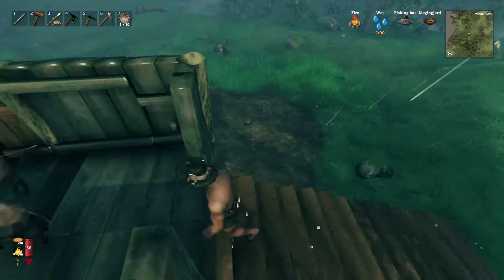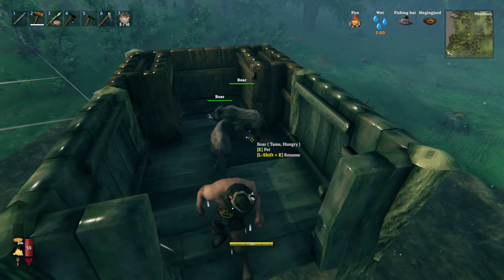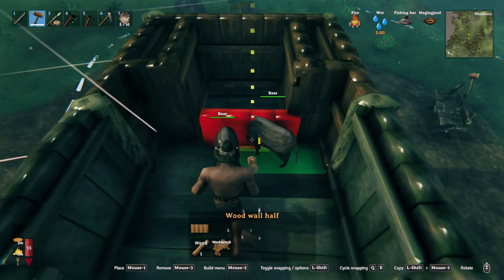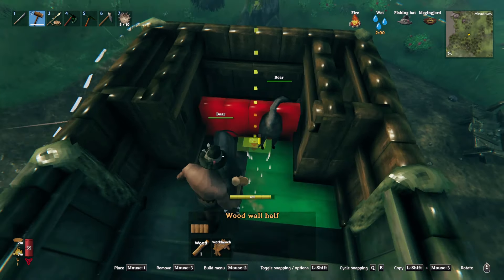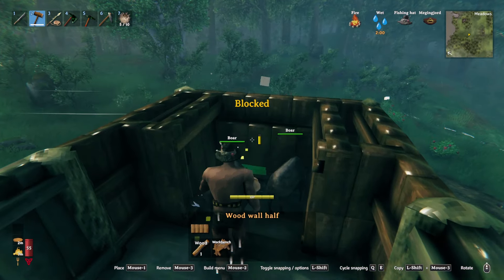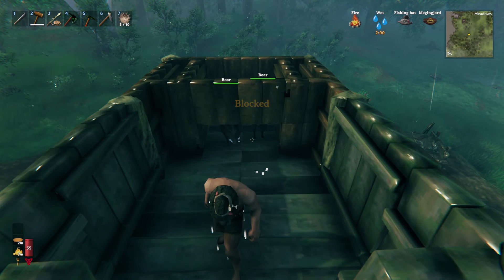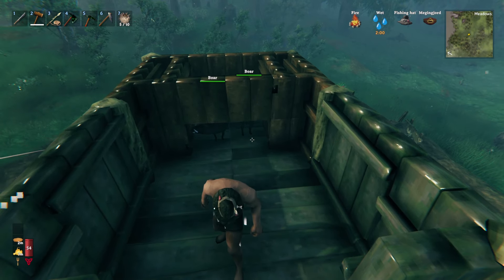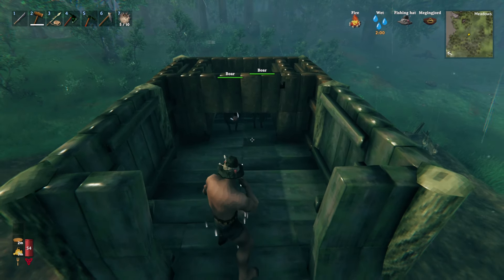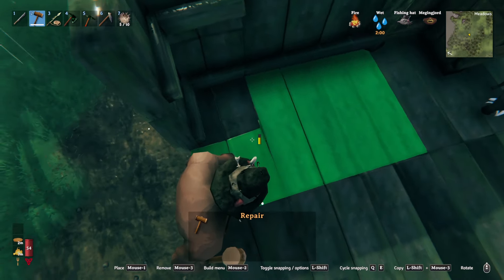We have both up here — quickly go ahead and destroy the stairs to stop them from trying to run down. Now we need to shove both of them in that corner. They may be impossible to wrangle, but shove them in there and quickly seal it off. Yeah, this will definitely be the hardest part of everything because they are a bit stubborn.